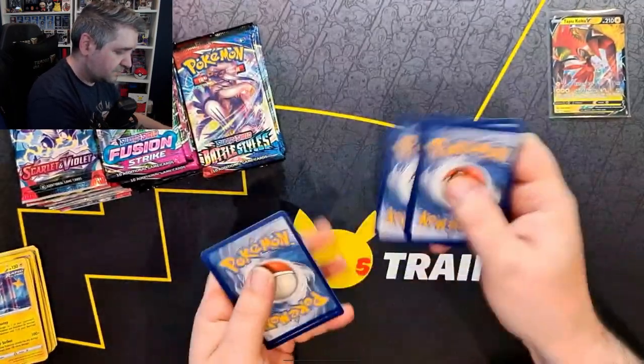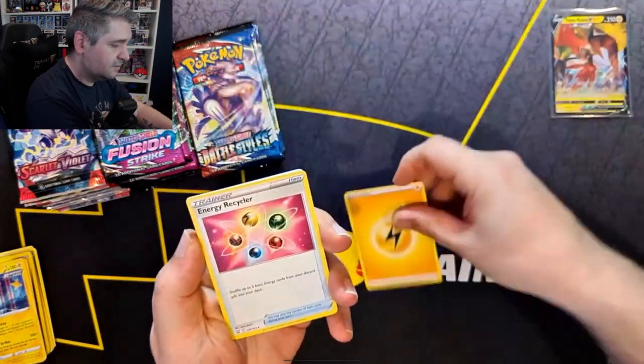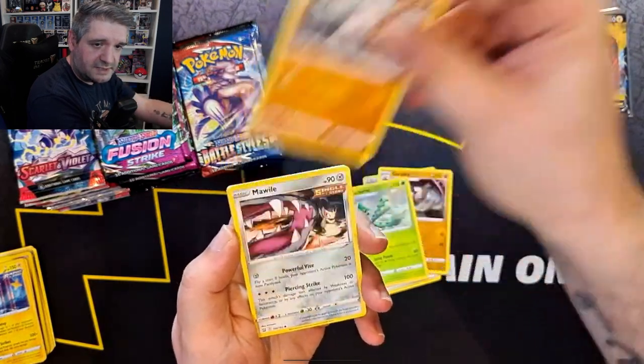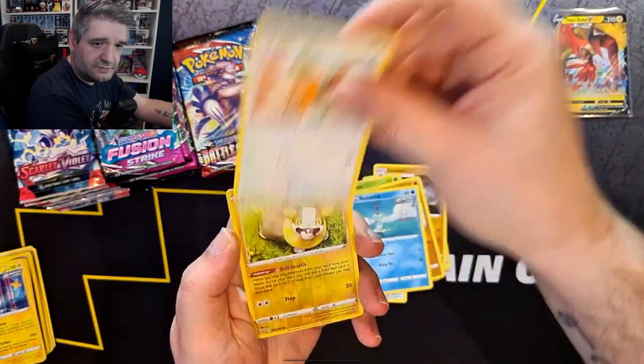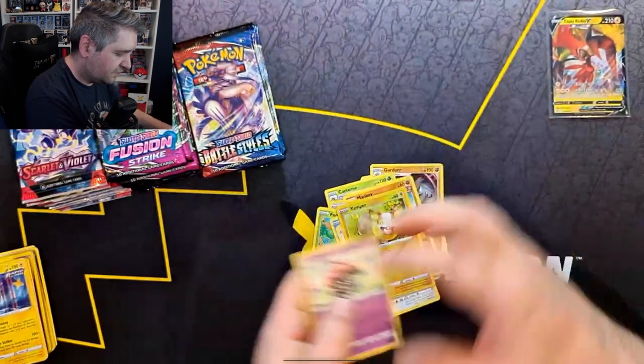I can't argue with a regular holo, but I would like something a bit more artistic. I hope you guys are using the codes — let me know if you do. Energy Recycler, Gerder, Cacturn, Mankey, Mawile, Famantis, Remorade, Spearow, Yamper in Reverse, and a non-holo Clay Doll.